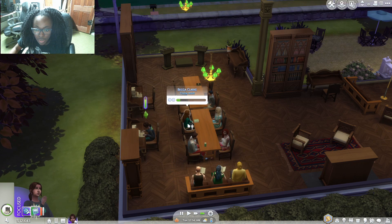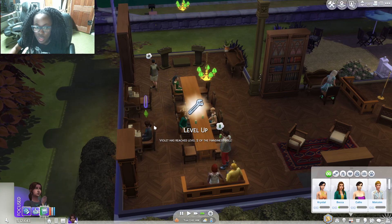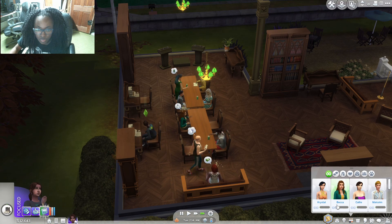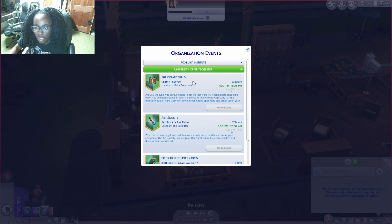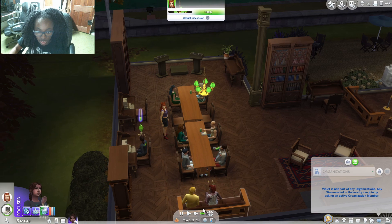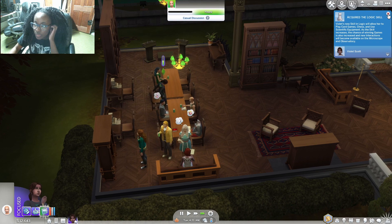Oh, it's the girl from the trailer — Becca! I believe she lives in our dorm. We are friends with her. Let's also look at Logic versus Instincts, because we need to get this to level three. The debate is in 13 hours — from four to eight today — so it's perfect. The food is here at the cafeteria's little open food bar area where we don't have to pay.